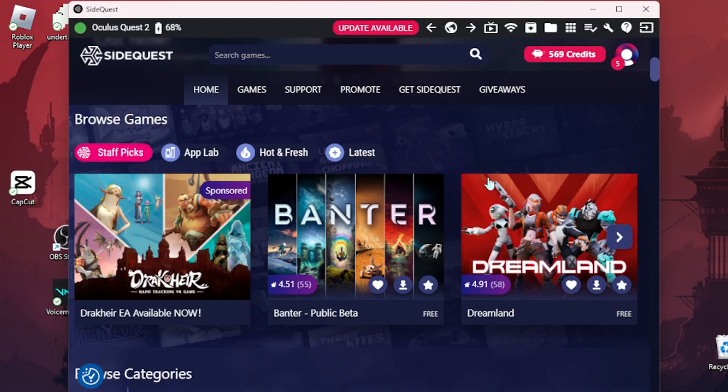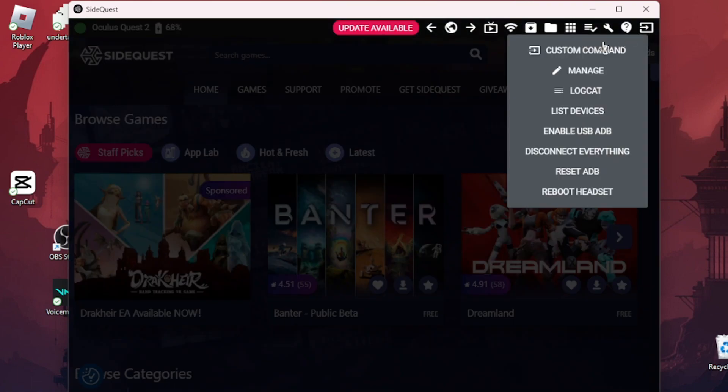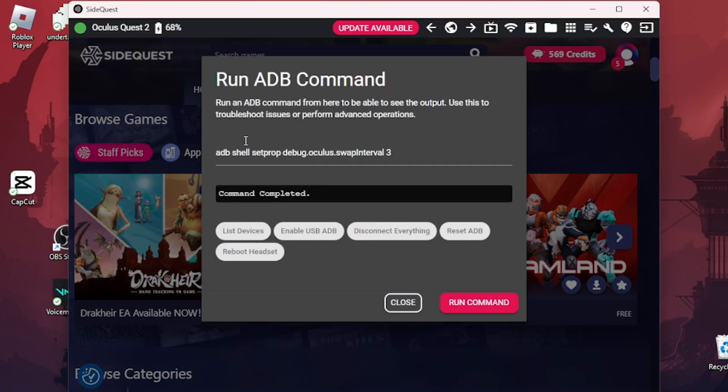If you don't have SideQuest, you could search up another video on how to get SideQuest. And if you have SideQuest on your Quest 2, I'm sorry but that's just not gonna work because you don't have all these options at the top — you can just download games. What you want to do from SideQuest is go all the way up to run ADB commands, press on that, and then custom command.